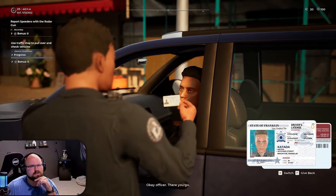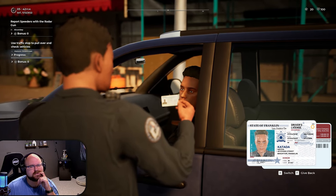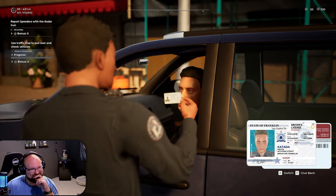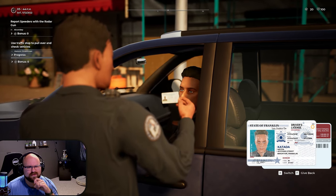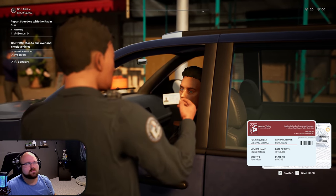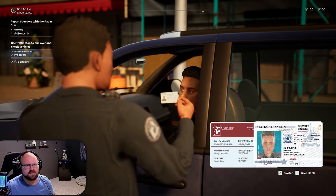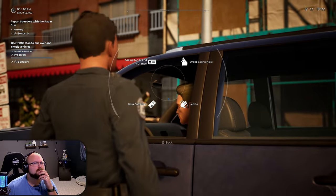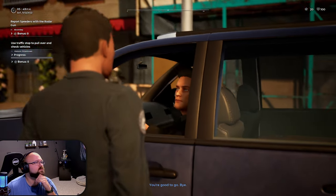It's been a couple days since we've been out on the roads - the chief wasn't happy about me dating his daughter, but he's let us back out. We're officially bulldogs off the leash again. This guy's license is good, expiration date on the insurance looks good, name matches - all good.